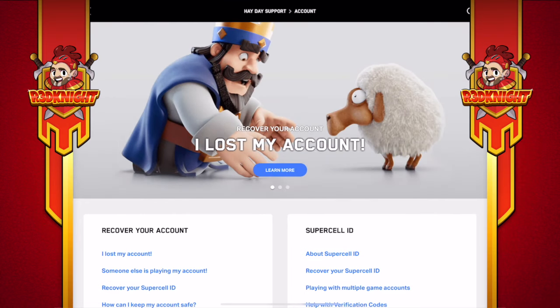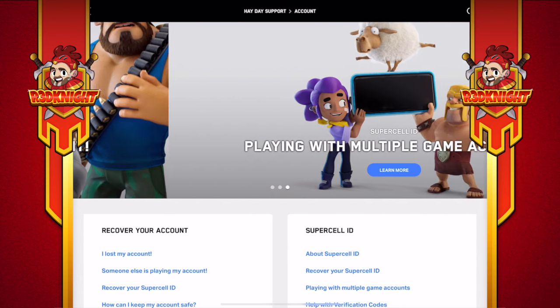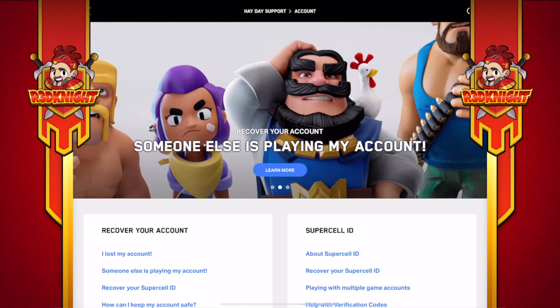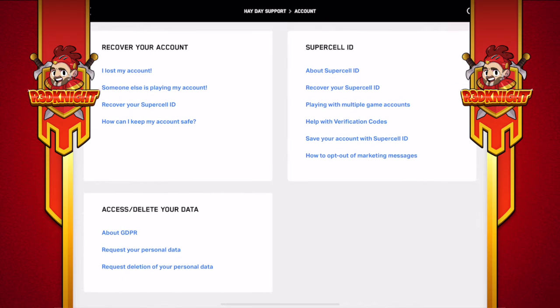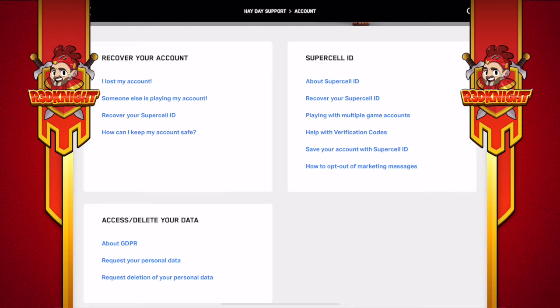Click on Account and up comes 'I lost my account — learn more.' If you slide through you've got 'Someone else is playing my account,' 'Recover your account,' and 'Playing with multiple game accounts.' There's a lot of advice here. The Supercell ID section is for if you've done something and need to recover your account that way. The other option is for if you had Facebook and Facebook is now gone and you need to get your account back. It tells you to learn more, and you can also see 'Recover your account,' 'Supercell ID access,' and 'Delete your data.'